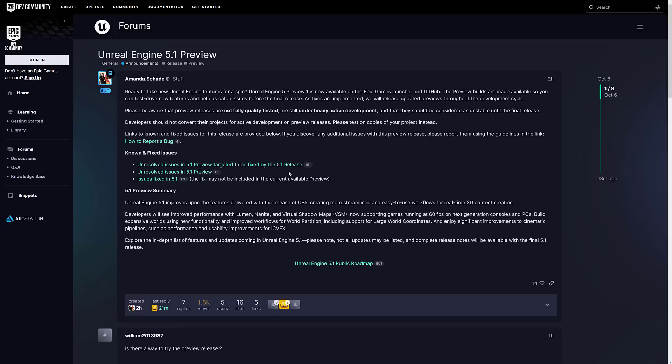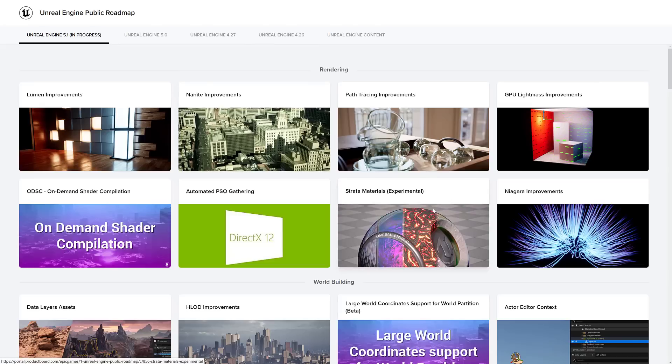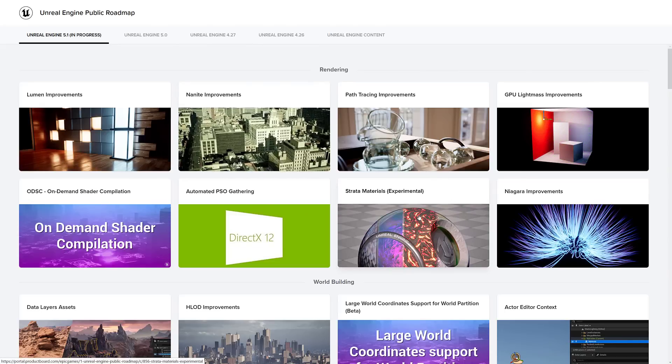I'm downloading it in the background and I can go hands-on with it, maybe in a different video or when 5.1 final is released. Instead we're going to look at the release notes, which are pretty comprehensive. We've got this forum post about the 5.1 release, and what we are checking out here is the public roadmap. So what is in 5.1? A lot.